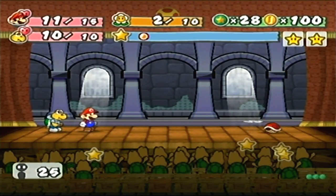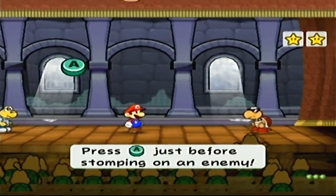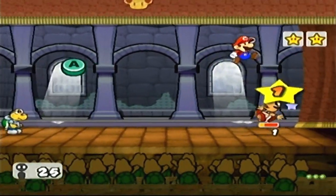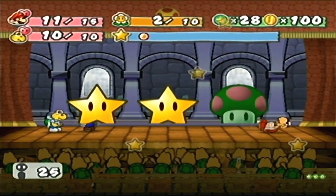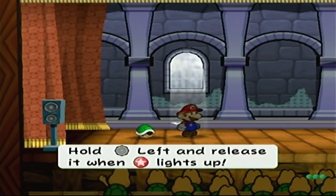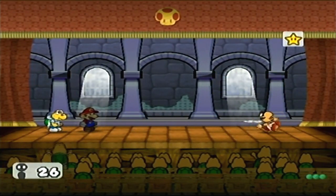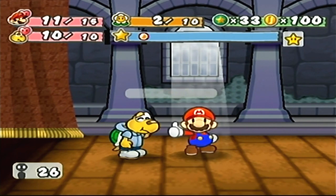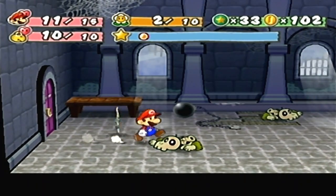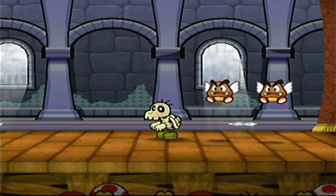I think a build I'm gonna try and go for is a flower point build. While it's good to keep our health and badges up as well, I think it's good to have a lot of flower power so we can do a lot more moves and a lot more damage a lot longer. That sounds good. And also, because Koops is like the MVP of this dungeon, it'd be good to be able to throw his shell a lot. Congratulations, good fight!